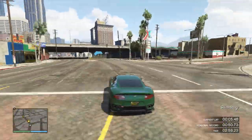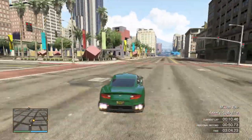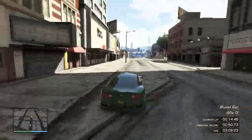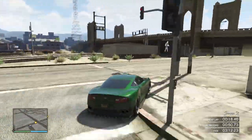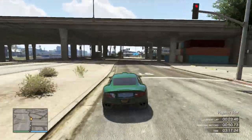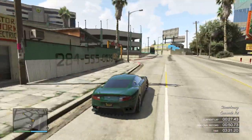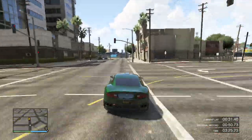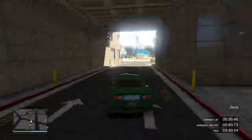I'm going to show a lap around Cutting Corners in a Massacro without a spoiler first, then a lap with the spoiler, so you can see the physical difference and the time difference — you'll see how much quicker you can take corners with the spoiler. This lap without the spoiler represents what the Massacro would have done before title update 1.14, even with a spoiler.